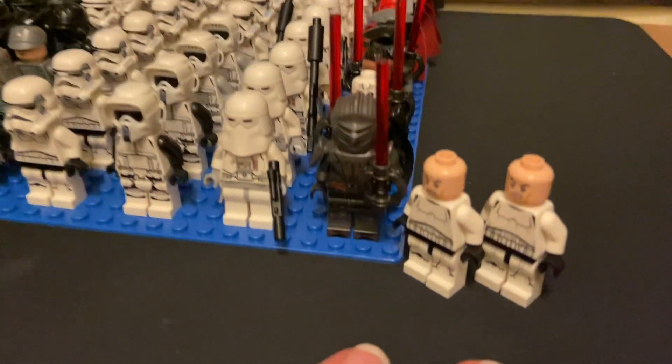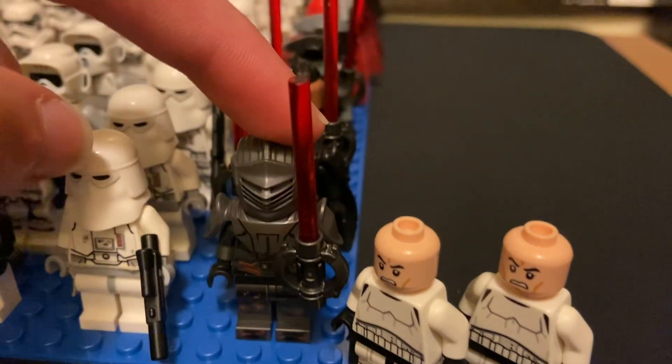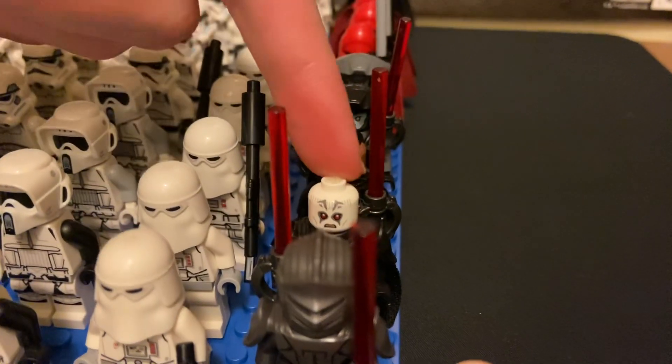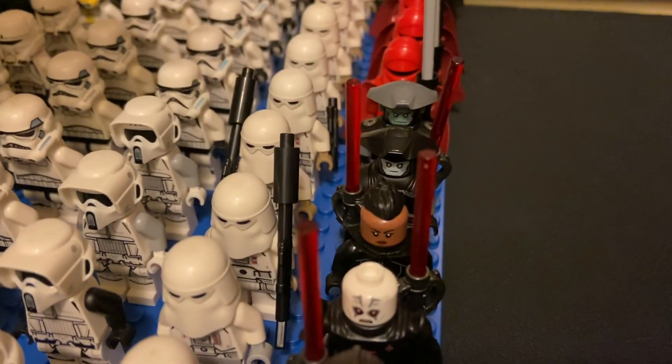Starting off with these two helmetless stormtroopers from Rebels. We've got the Inquisitor Morroc from Ahsoka, Grand Inquisitor, the Third Sister, and the Fifth Brother from the Inquisitor ship set.